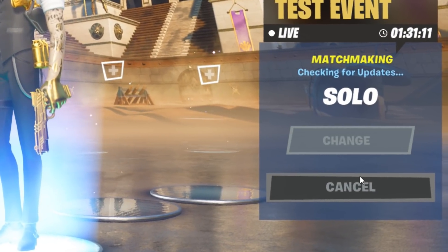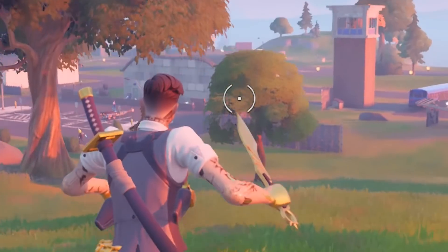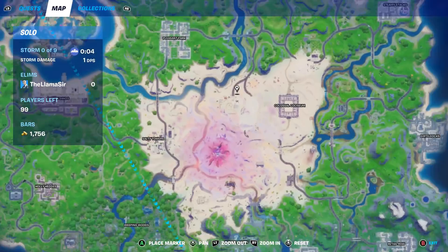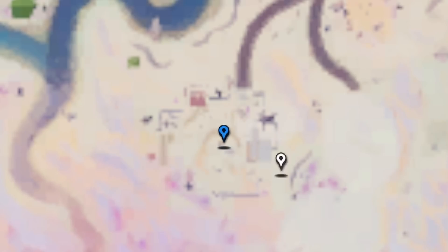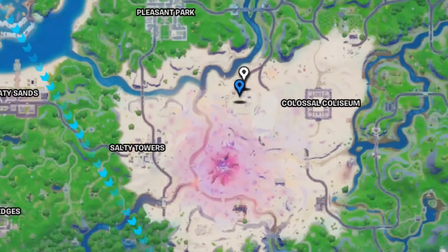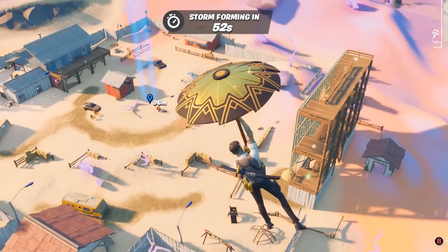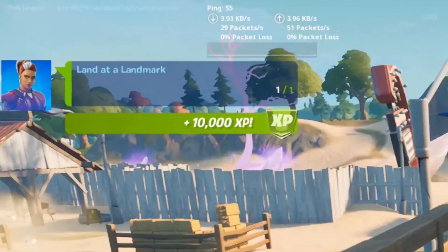Let's hop into a solo match and check it out. Here we are on the Battle Royale map — this is my first game on, so hopefully we don't run into anybody. This little glitch happens at a certain location, which is Risky Reels, right over to the left of Colossal Colosseum. The OG Risky Reels — this location has been changed so much over the years.